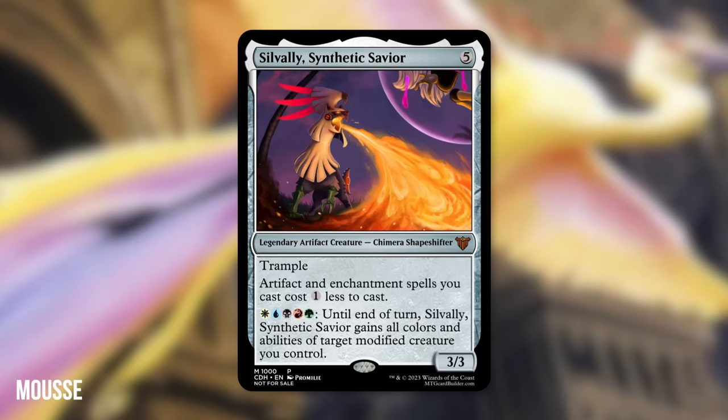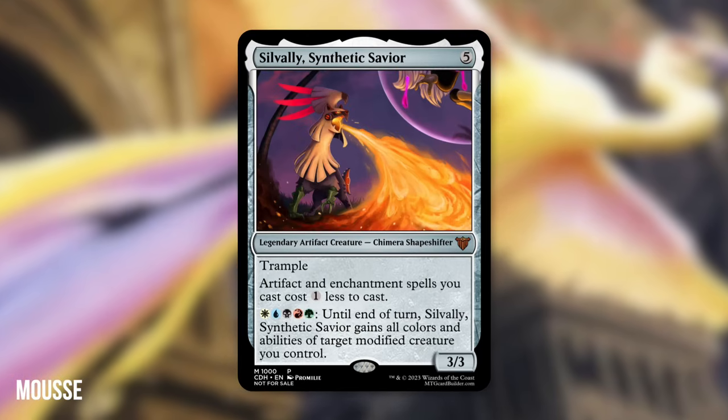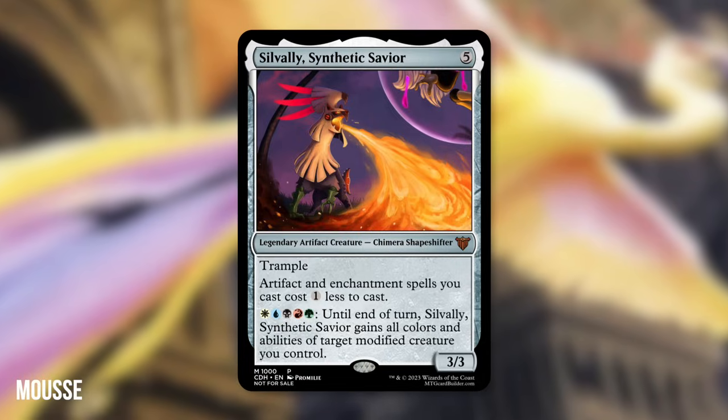Also tied for 10th, we've got Silvalli, Synthetic Savior by Moose. A 3/3 Chimera Shapeshifter with Trample that costs 5 mana. Artifact and enchantment spells you cast cost 1 less to cast.